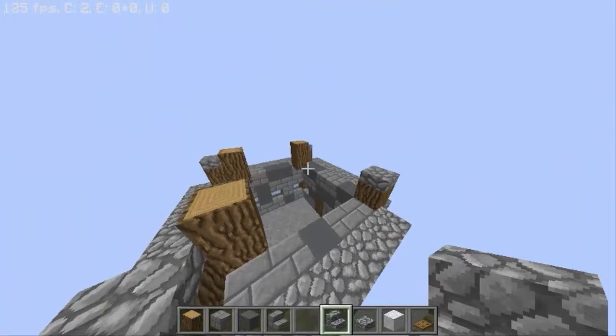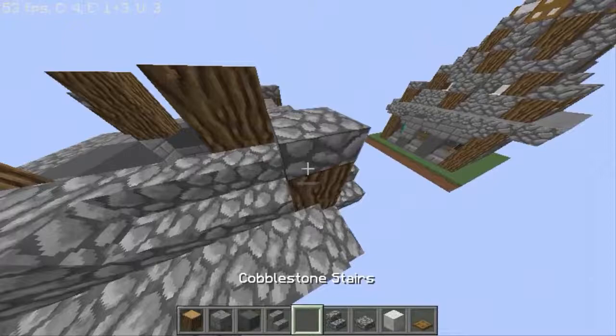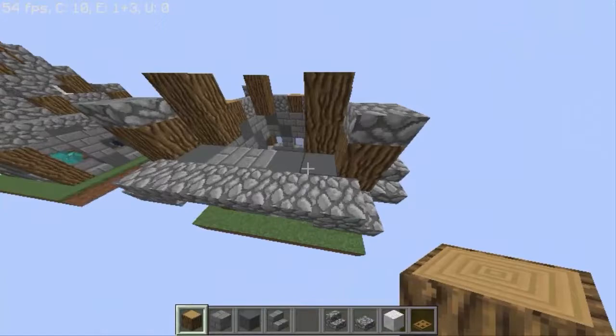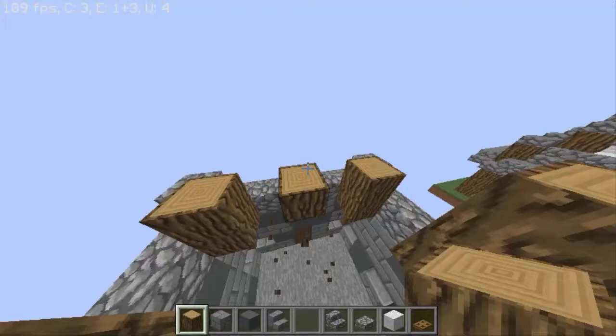Now here we have to place cobblestone stairs and a cobblestone block in the middle — or something better, you can just place another log like this. You can do this, or you can place a cobblestone block if you want. Yeah, it depends on your preferences. Now we have to place two blocks right here, so logs like this.